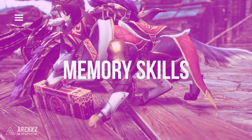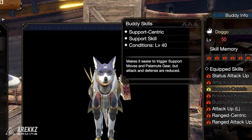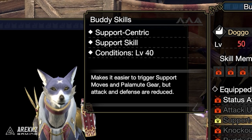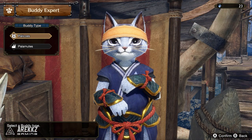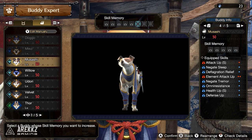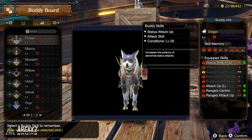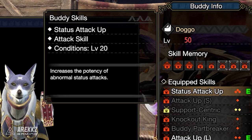Next let's go over the memory skills for your Palamutes to really juice up their attack. The skills we will be using require maximum memory slots, so make sure to use three Eureka Corns on your Palamutes so they can equip more skills. The first one to talk about is, if running a status build, you want to bring Status Attack Up. This will be needed to maximize your status output.